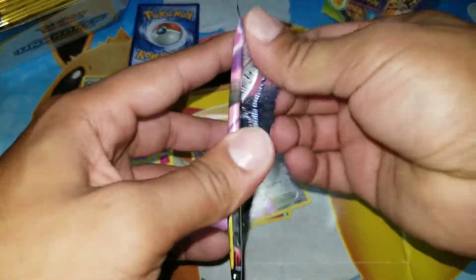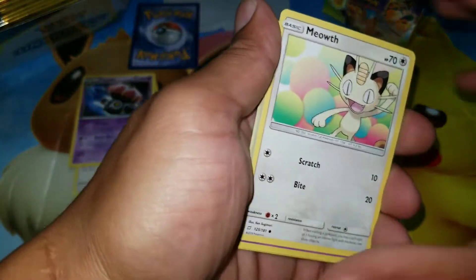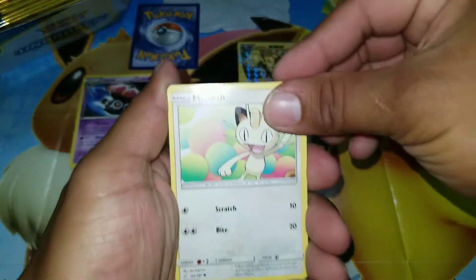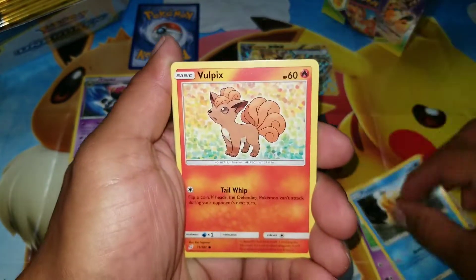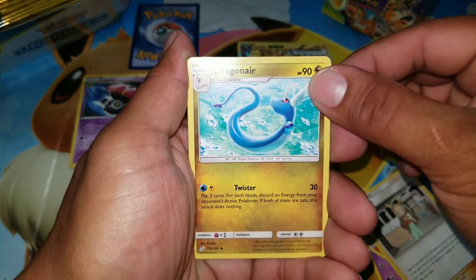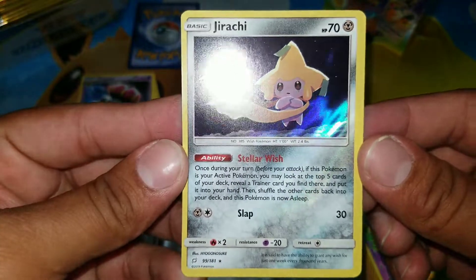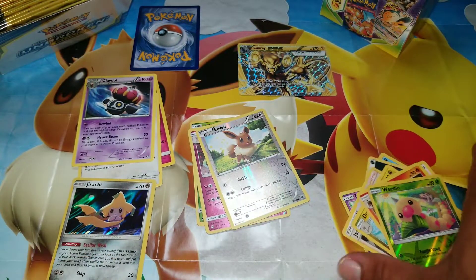For Team Up, let's see what we pull. First one is Meowth, Nidoran, Larvitar, Psyduck, Vulpix, energy, Ditto, and a nice Dragonair — that's nice! Turtonator, reverse holo Weedle, and for the rare: Jirachi — Stellar Wish! Not bad, I like it, I'll take it. That's our holo rare, and our reverse holo will be Weedle.